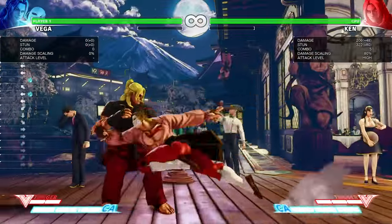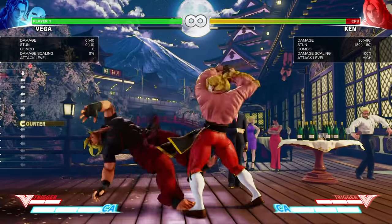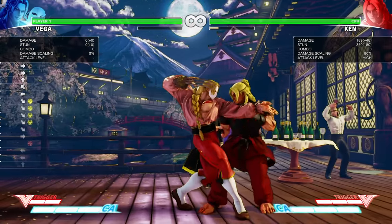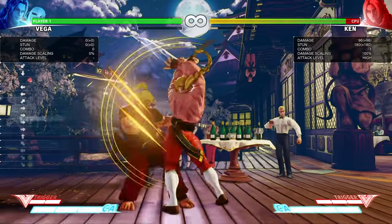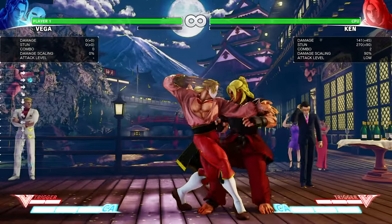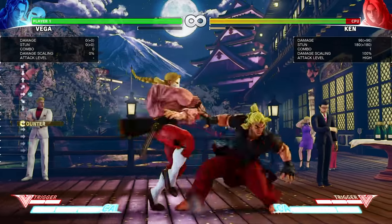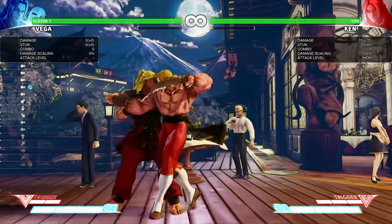Now we're gonna go to combos off of heavy attacks on counter-hit with claw. He can do standing heavy punch into crouching medium punch, or standing heavy punch into crouching medium kick, which is really good because then you get your crouching medium punch right after. But the most important ones are when you do claw switch — on normal he can only do claw switch into crouching medium punch, but on counter-hit you can actually do crouching medium kick, which extends your combos and you can cancel that into Crimson Terror. Medium Crimson Terror is too slow, so you can only do light Crimson Terror.